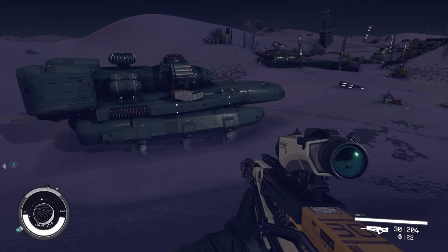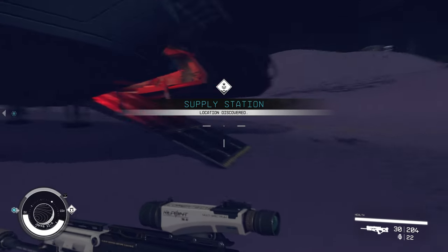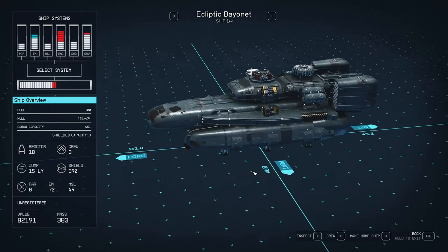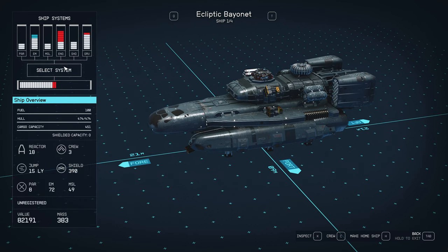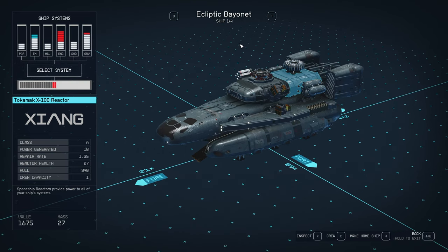Okay, we're back again and we have another completely different ship here. No one on the outside — the only way we're going to be able to tell is to go in and have a look. Just to point out that being on a level 30 moon, the encounters are a little bit harder — that was a harder fight, but not too hard. You can see another A class ship. At least this one has a variety of things through its systems. Cargo capacity is only 450 so it's not great for carting things around, but it's customizable. That one's the Ecliptic Bayonet. I'll see if I can find a good ship for you guys.